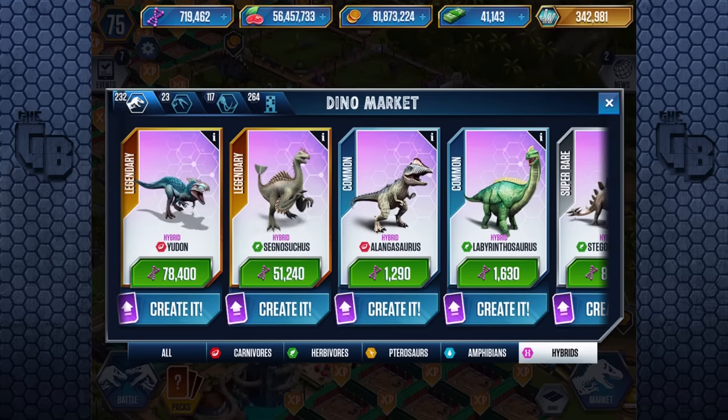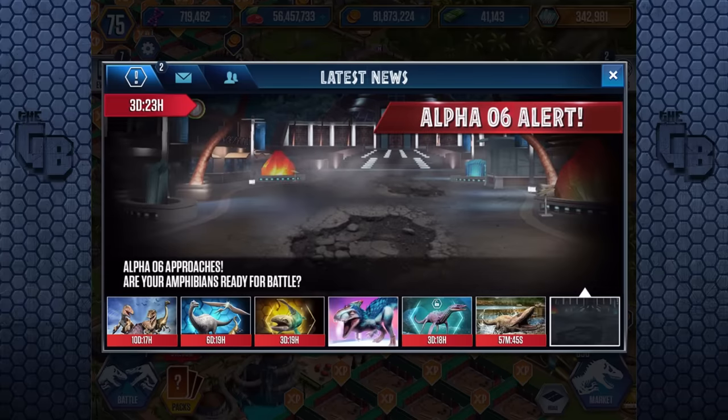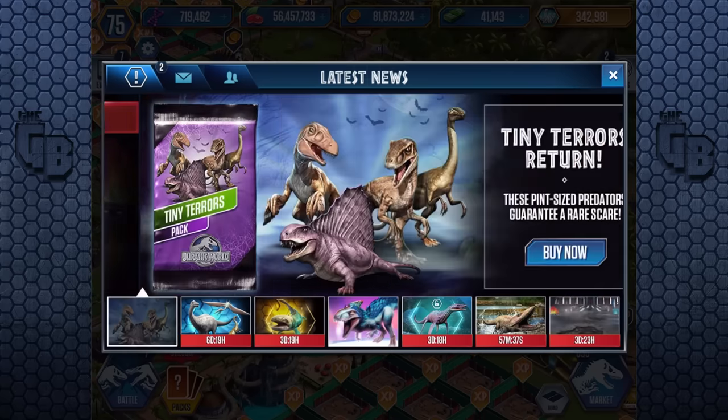Let's do a challenge: if you get this video up to 10,000 likes — sod it, 10,000 likes — if this video has 10,000 likes, we will get a level 40 in the next episode. Or at least we'll get a level 40 when we face Alpha 06, which I think is the next boss coming in about three days — three days and 23 hours. So when that comes, we'll max up Udon to level 40 and face off with whatever this is.